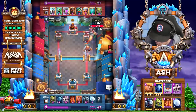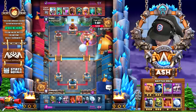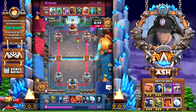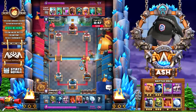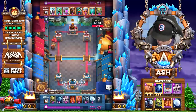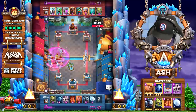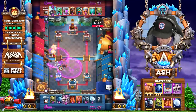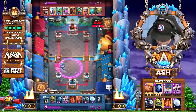Talk us through the general strategy. He pumps up so you're going to look to punish him. I was hoping he would defend and give me poison value - that's the only reason I put the giant there. You're still going to get tons of damage and negate that entire pump. He's probably going to lava hound at the bridge. I'm going to wait for the baby dragon to lock on so I can get the most value out of my minions. Interesting deck with the pump and skeleton barrel - the worst matchup for him because he has nothing to kill the swarm.